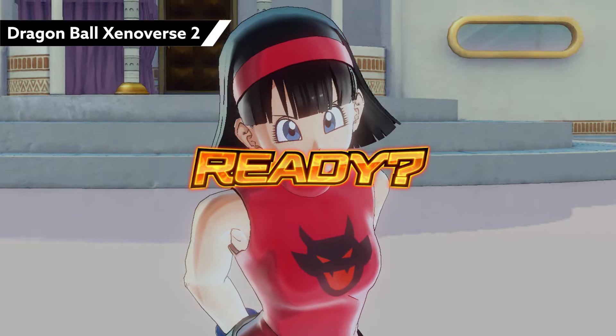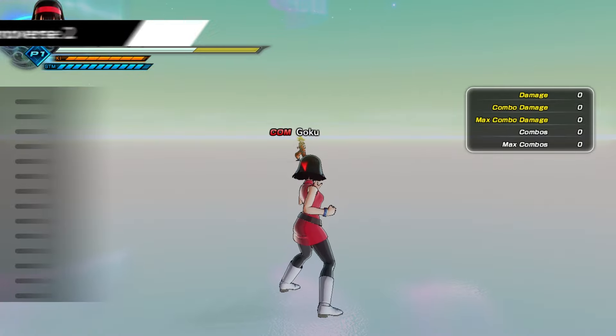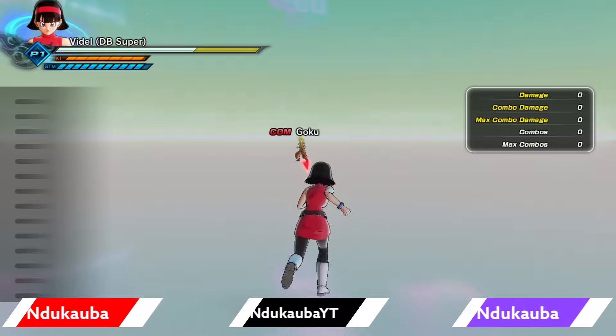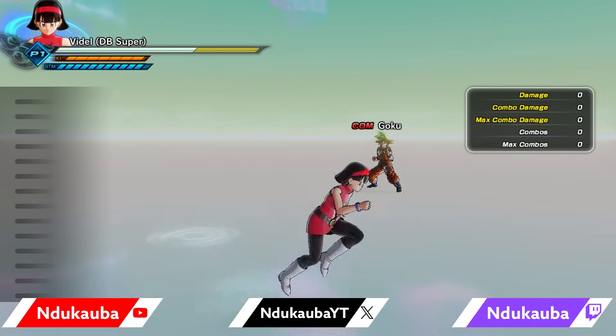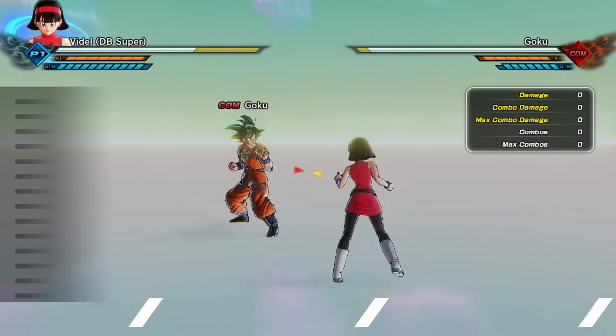Alright guys, we're back with some more Dragon Ball Universe 2 early DLC gameplay. Next up on the list is none other than Videl, Dragon Ball Super. Videl's getting some love which is fantastic — brand new model, Dragon Ball Super. Let's see if she's strong, so we'll start off with her light string.